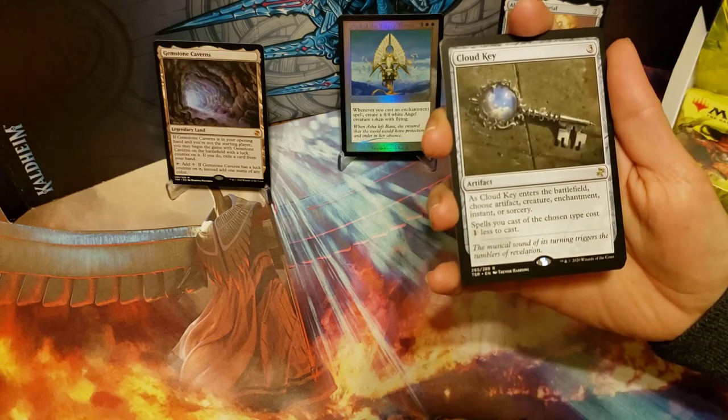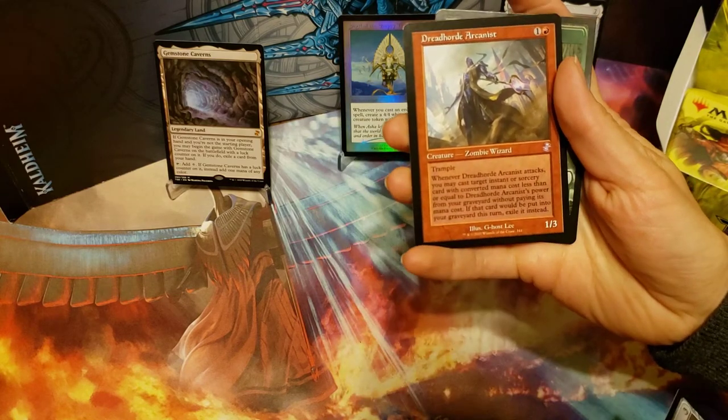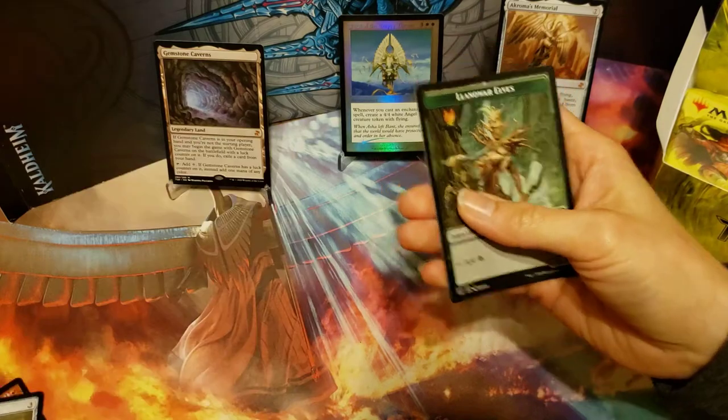Salt Crusted Step and a Cloud Key — Cloud Key's a good rare. And the Dreadhorde Arcanist as our time-shifted card — that's a cool one.